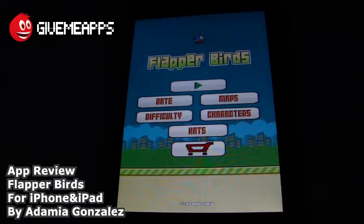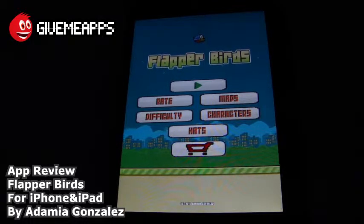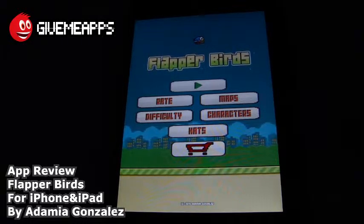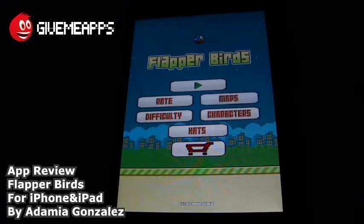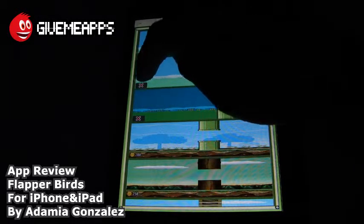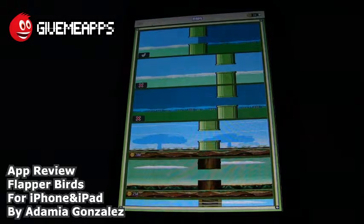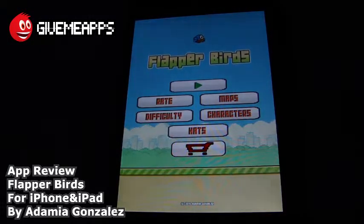But this one puts a different spin on things. Not only can you play the classic Flappy Bird game, but you also get different scenes to choose from. Take a look at Maps over here. You tap on Maps and you'll see different scenes that you can choose from. Just tap on the scene that you want. When you're finished selecting your scene, press the back key.